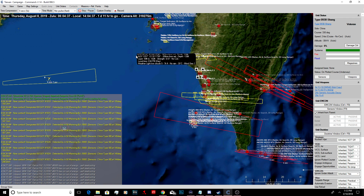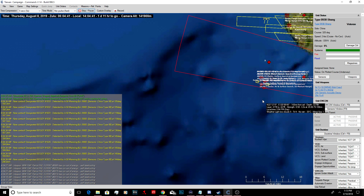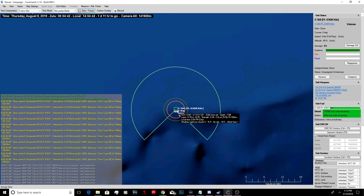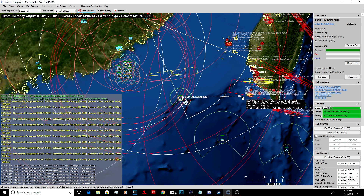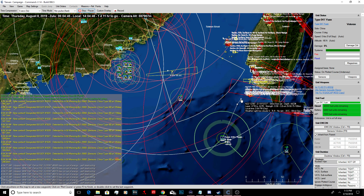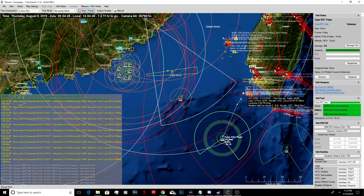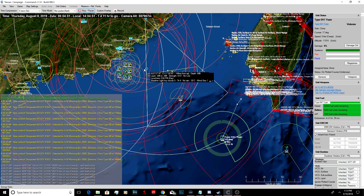Bogeys. We got a lot of bogeys. What the hell just happened? Oh, our J-10s just took off. Kilo class - let's get him moving out towards this fleet over here. This guy is moving out. Type 41 should be an attack fleet submarine. We're going to move on these fleets at the same time.